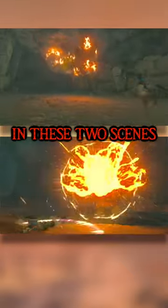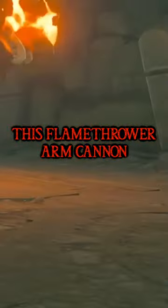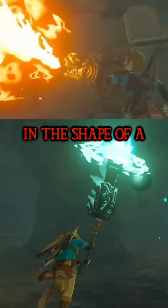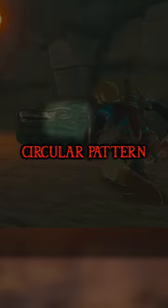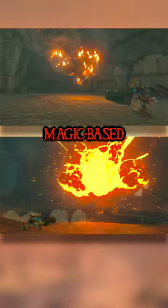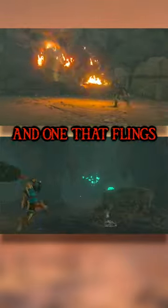Notice the weapons Link is using in these two scenes: this flamethrower arm cannon and this energy-flinging rod. Both are of a very similar design, in the shape of a dragon's head, with the same circular pattern on the sides — the dragon's cheeks. And both are magic-based, one a flamethrower and one that flings orbs of energy.